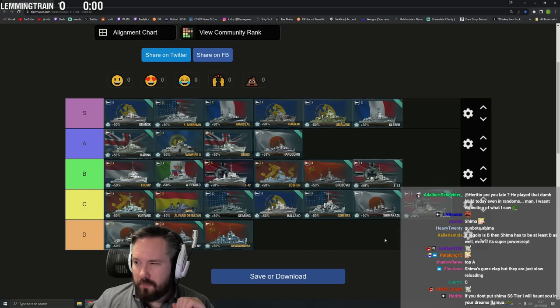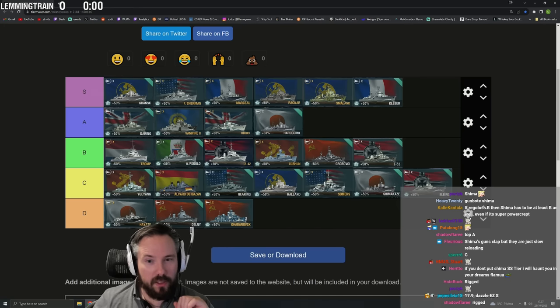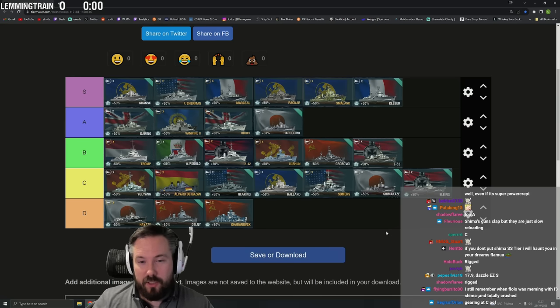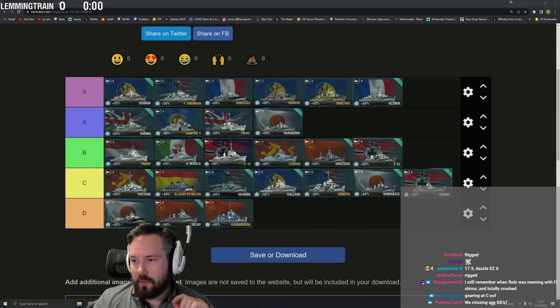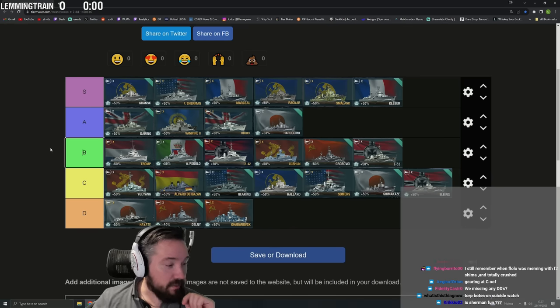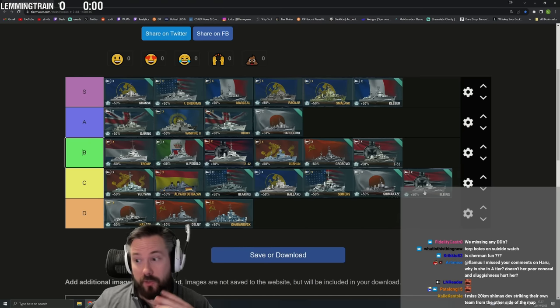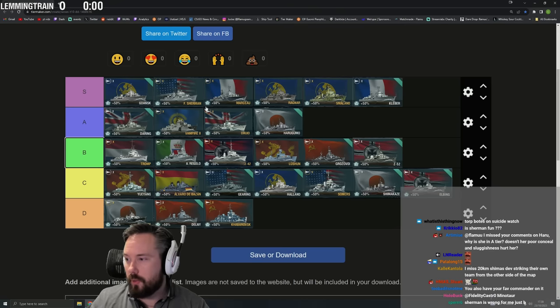That's roughly the tier list. In terms of fun to play: Elbing is S tier for fun — hilarious, super fun. Druid is probably D tier for fun — boring to play. Sherman is hilariously fun, so obscene at farming. It's kind of like Elbing — you chill in smoke and farm — but unlike Elbing which might get torpedoed in smoke, Sherman has hydro so you can literally just sit there farming without a care in the world. Really stupid and broken.